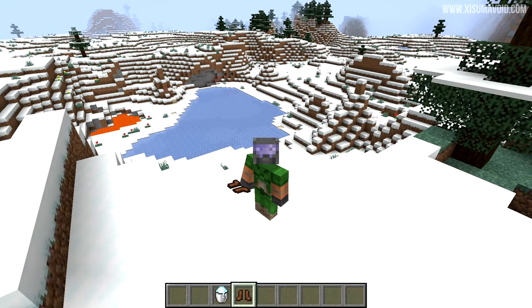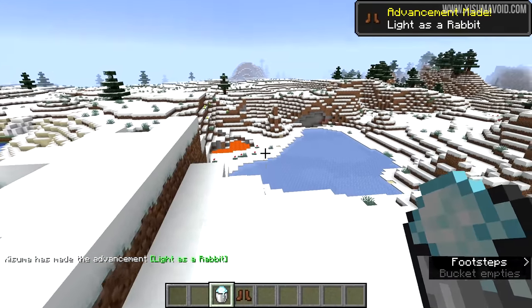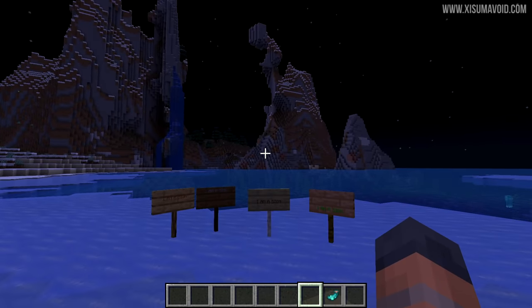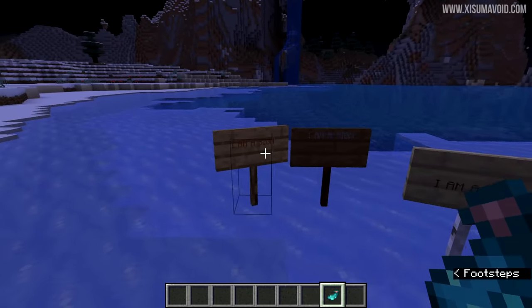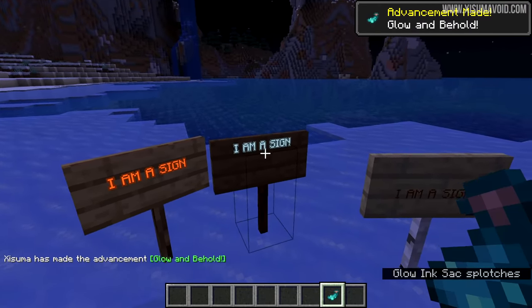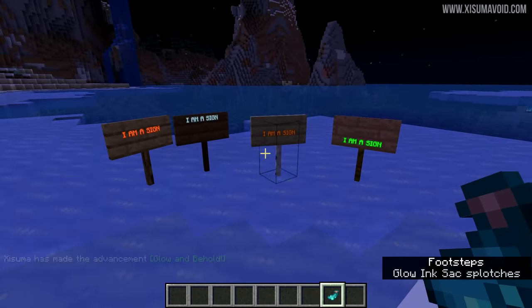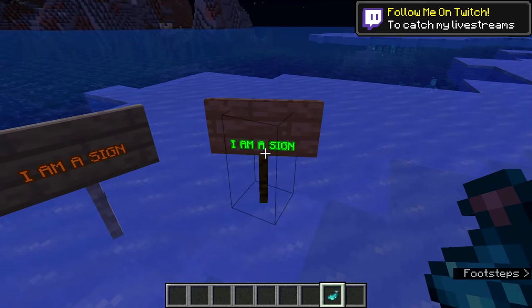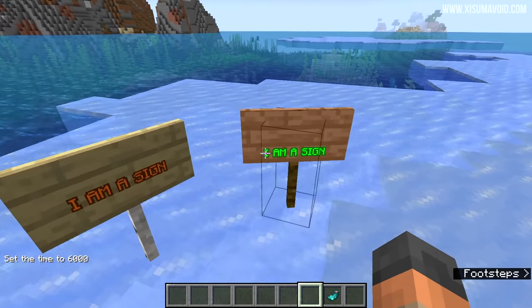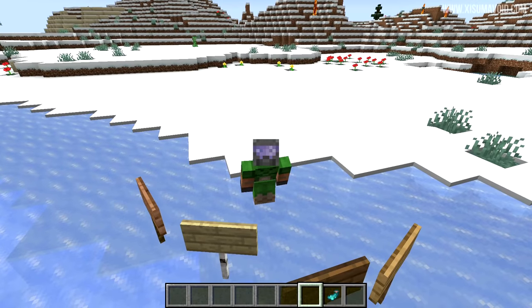Let's walk on some powder snow with leather boots equipped — this one should give us Light as a Rabbit. This next advancement also emphasizes a new feature of this pre-release: we're going to use some glowing ink on these signs, and look at that — there is now a glowy layer around the outside of the text to really make it pop. That is a very welcome change. That's practically neon right there, and in the daytime they are also very powerful. I think that's a really good change — it just helps them pop out a little bit more.